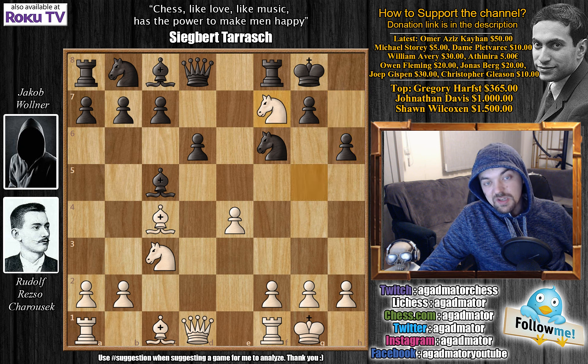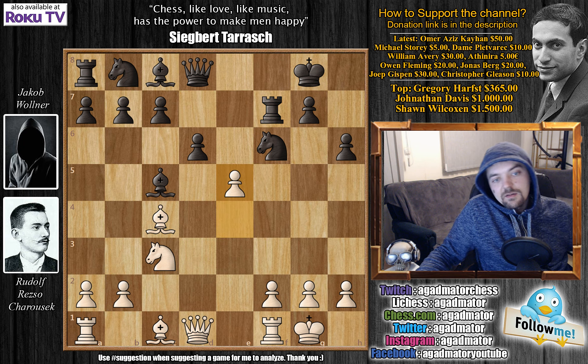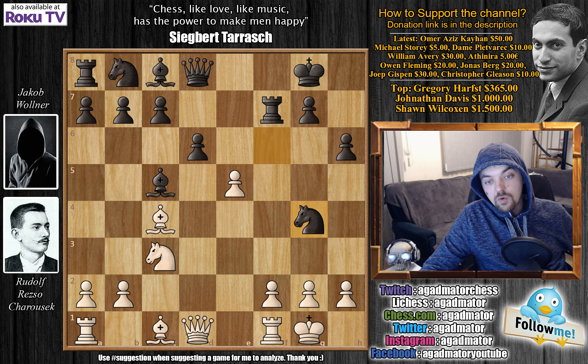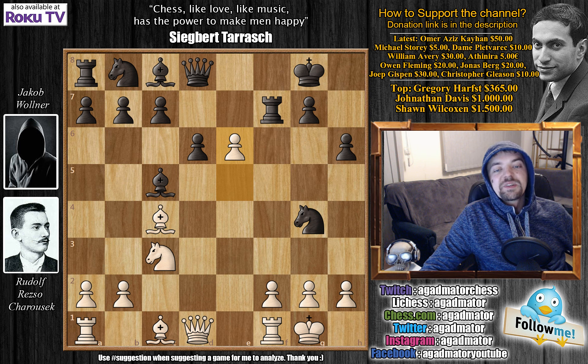He plays Knight captures on F7. Rook captures, and now of course not capturing with the Bishop because two pieces are more valuable than a Rook. He pushes E5 and now you can't capture the pawn — if D captures, you lose the Queen. The Queen is undefended on D8 and your Knight is attacked on F6. So if you don't want to be down a piece, you have to move the Knight. Knight to H7 would have been a better move, but Mr. Volner plays Knight to G4. And now we have E6 — this is the critical moment in the game.